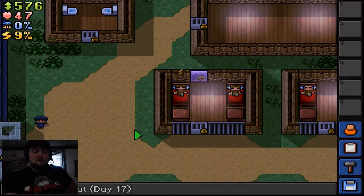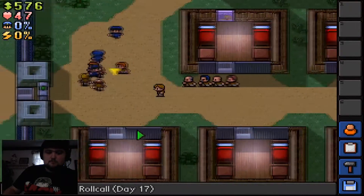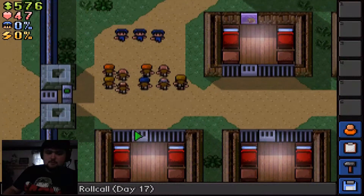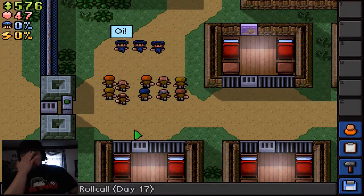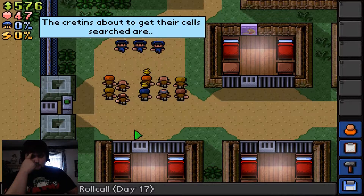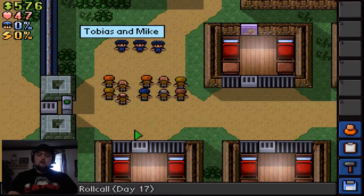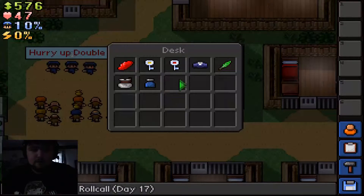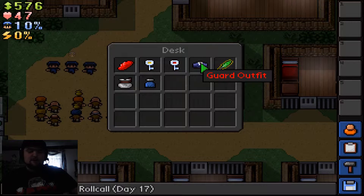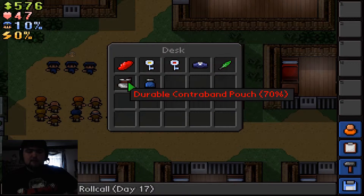Okay, this is my third attempt to escape this damn prison. I don't know why it is taking me so long, but we are going to escape this time. I've got everything I need here — I've got my guard outfit, my big feather, my ink, something to act like I'm in bed, and then these three things to make my way out.